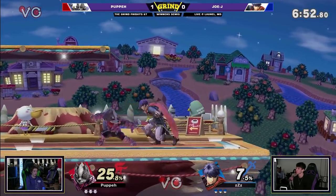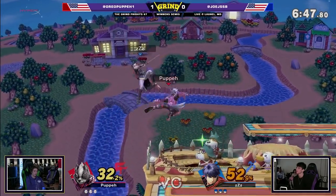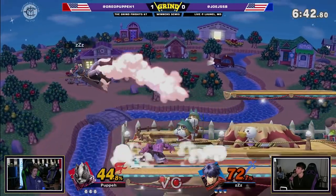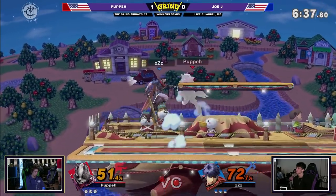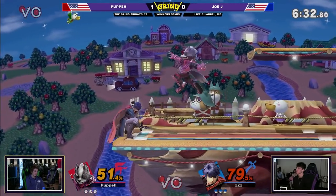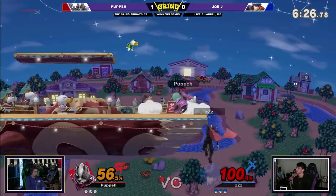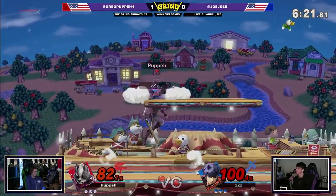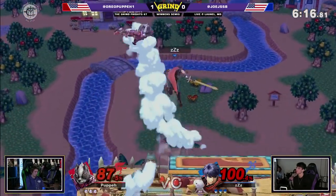Excellent grab and excellent air dodge by Puppy means he does not get strung anymore. Breaking out of that little attempt with the forward air — an aggressive option. JoJ parries the blaster but still eats it against Puppy's neutral. Excellent neutral game. Both these guys are doing a very good job. That falling neutral air terrifies me — every time I see a Wolf player go neutral air to down smash, I'm like, that shouldn't work, but it does and it's horrifying.